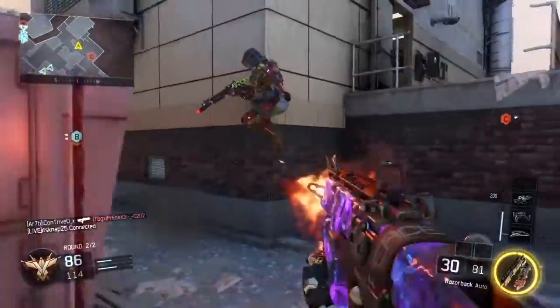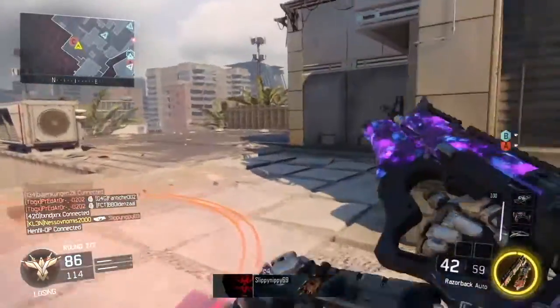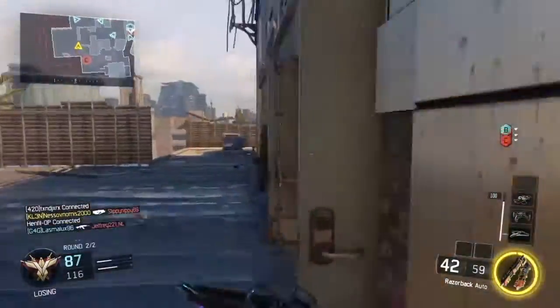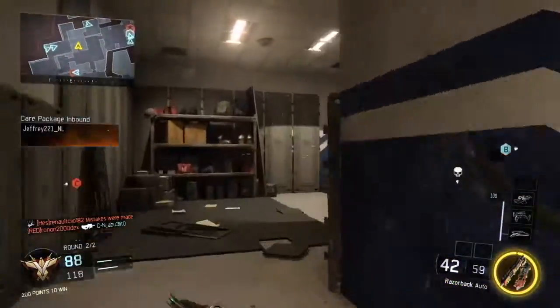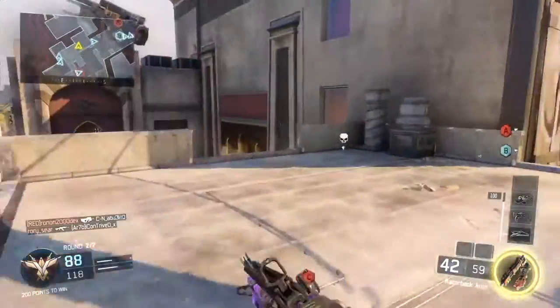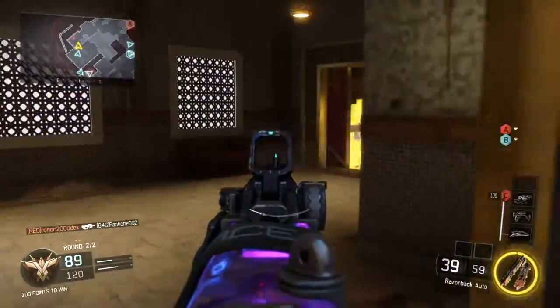When you see an enemy, just hit your bumpers, go into overdrive, and kill the enemy. It's not harder than just killing an enemy — you hit your bumpers, overdrive on, kill the enemy. It's not hard.